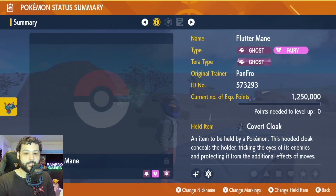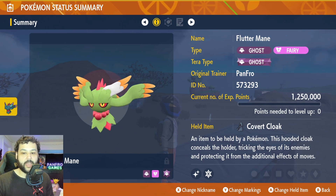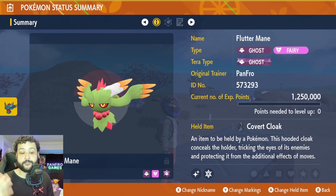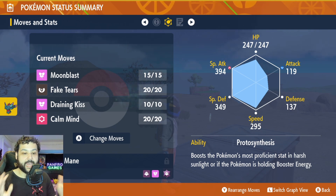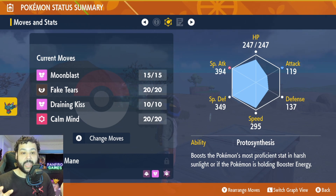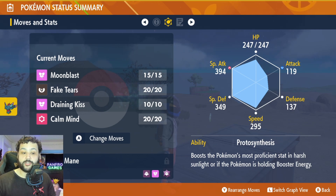You need a Pokemon that can solo the Charizard because we can't go online. Fluttermane is an absolute beast here. Give it the item Covert Cloak — it won't let you get confused or burned, which is important because Hurricane is a threat. The moveset you want is Moonblast, Fake Tears, Draining Kiss, and Calm Mind. Fake Tears lowers special defense by two, Calm Mind increases special attack and special defense by one. I went with Max HP and Max SpDef with a Modest Nature.